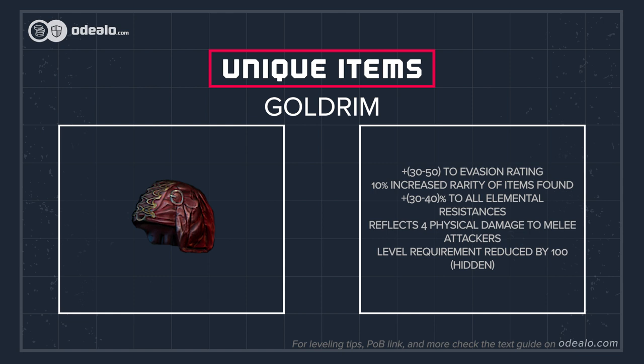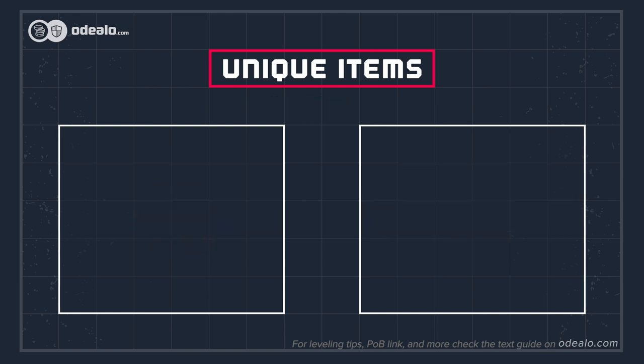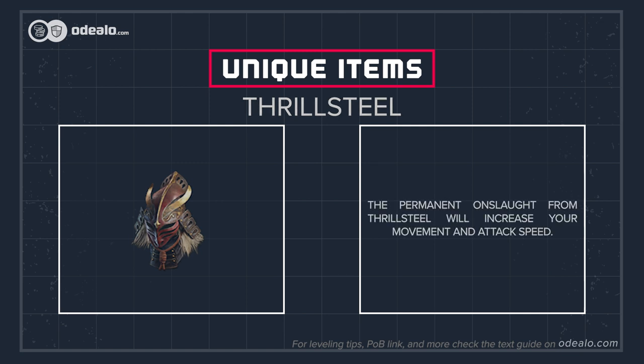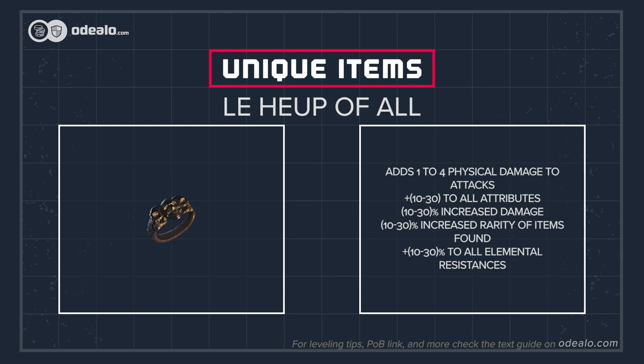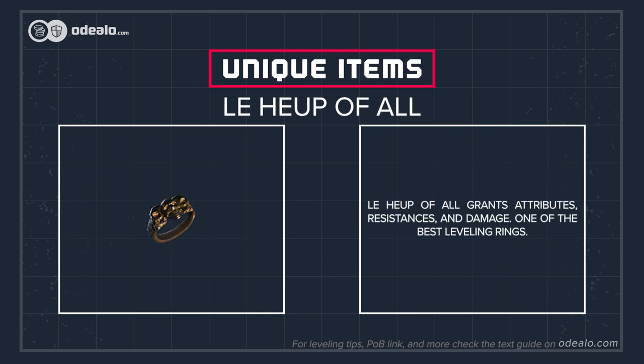Goldrim is a helmet with a lot of elemental resistances — it too can be worn at level 1. The permanent Onslaught from Thrillsteel will increase your movement and attack speed. Le Heup of All grants attributes, resistances, and damage, making it one of the best leveling rings.